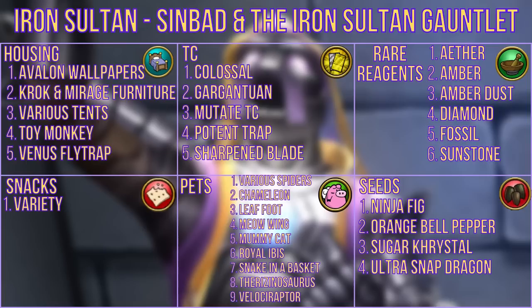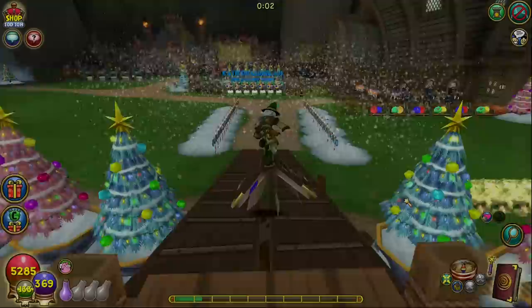There's also a variety of snacks and a ton of pets including various spiders, chameleon, leaf foot, meowing, mummy cat, royal ibis, snake in a basket, the rizinosaurus, and velociraptor, along with the seeds ninja fig, orange bell pepper, sugar crystal, and ultra snapdragon.